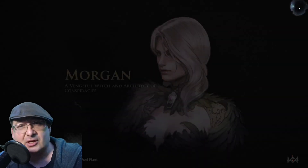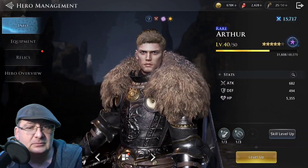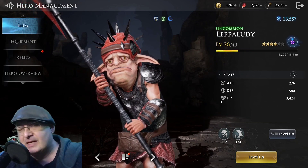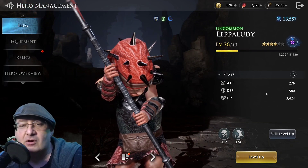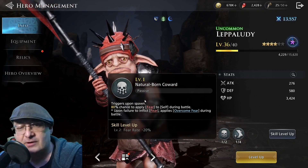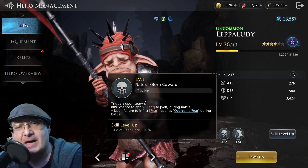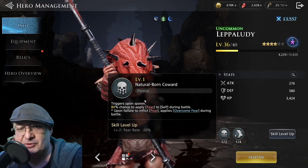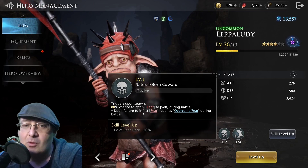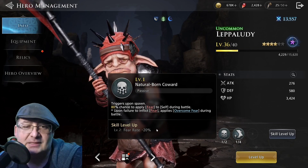I don't have him built up very high — as of right now this is just the Codex. Here we go, this is mine right here. He's level 36 right now. I am grinding him to get higher because I do need to get to Chapter 7. These are his passives right here. The first one is Natural Born Coward — this is why he's going to come into battle with a self-applied fear, and it's going to trigger as soon as the battle starts. On every wave of a multi-wave battle, the beginning of every wave is going to put this on him. Unleveled, it's going to have an 80% chance to apply fear, so there is going to be that aspect of RNG when using him. But when we do skill this up, it's going to bring it down by 20%, so you're going to have a 60% chance to apply the fear to himself.